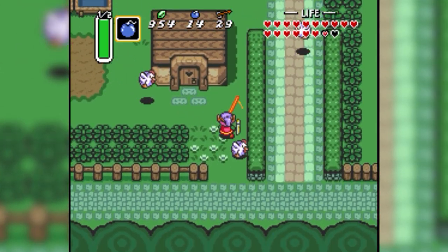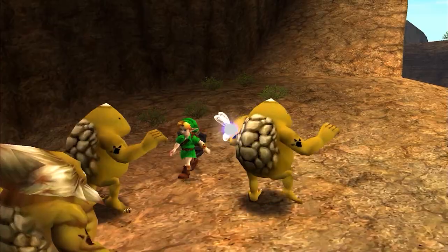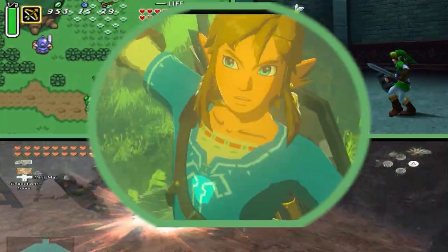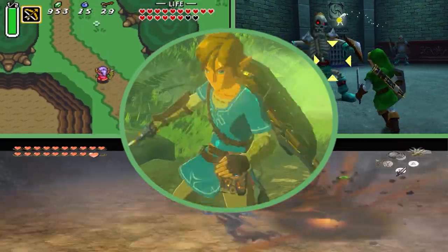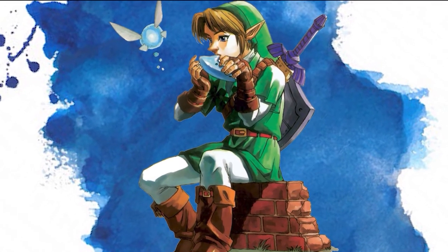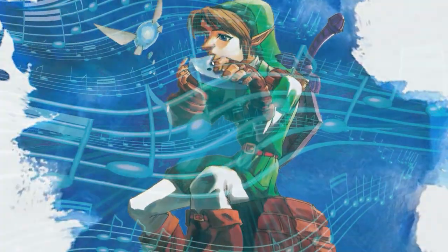There are many things the Hylian Man with a Plan is known for throughout the Chronicles of Hyrule: courage, pointy ears, green clothes, wielding legendary blades against the forces of evil, and hearing this when he swings them. But one thing I think gets overlooked more often than not is that Link can jam out.